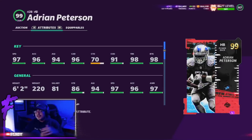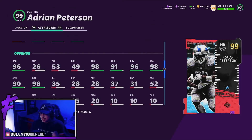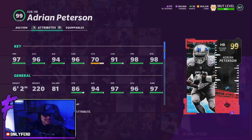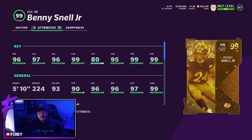The first card we're looking at today is Adrian Peterson. He's got 97 speed, 96 acceleration, 94 agility, 96 carrying, 70 catching, 91 COD, 98 truck, and 98 break tackle. The card is 6'2" 220 pounds, power back archetype with 86 strength. Adrian Peterson is a north-and-south guy — not the best pass catcher with 64 mid and 71 short route running. He's a big body with good strength and a good juke move, but I don't think he's in that top 10 S-tier conversation. I'm throwing Adrian Peterson right outside the top 10 at the top of A-tier, right before Dre Archer.